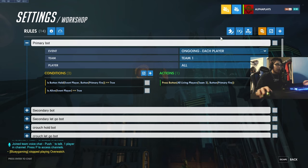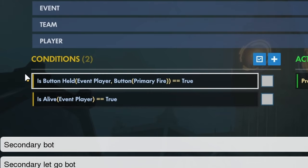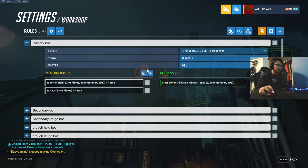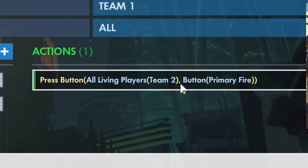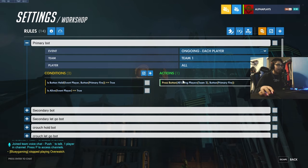So let's focus on the main copying functions first. For primary bot — we have 'ongoing each player team one player all.' Conditions are what needs to happen for the action to come true. The two conditions are: 'is button held event player button primary fire equals true,' and 'is alive event player equals true.' Event player refers to me — team one. So whenever I hit primary fire and I'm alive, the bot presses button primary fire for all living players on team two.